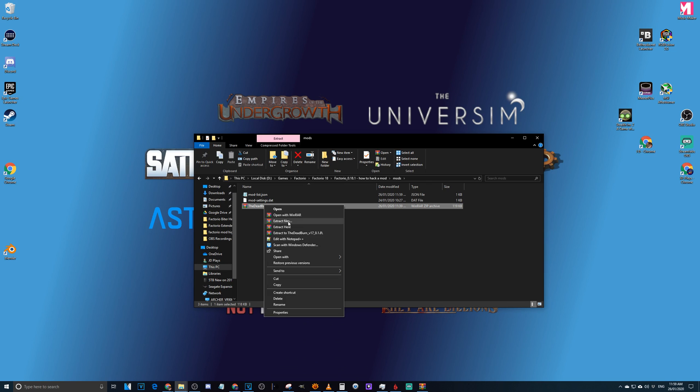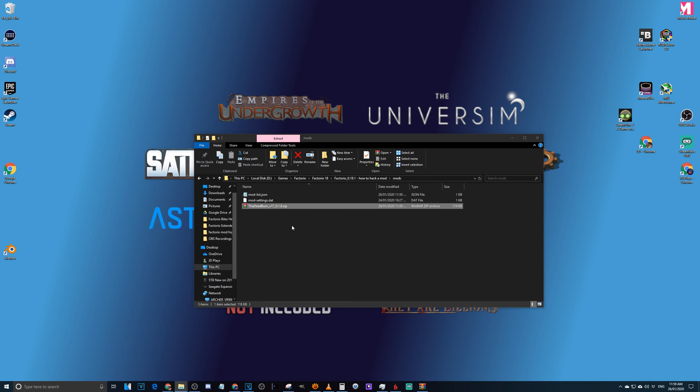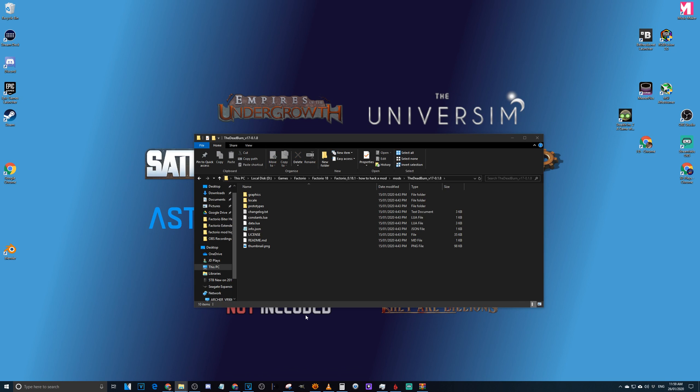First off, we need to take the zip folder and extract it so we can work with it. We're going to extract it right here because that's where we need it. Once we've done that, we need to open it up using a good text editor to fix the files that need fixing.